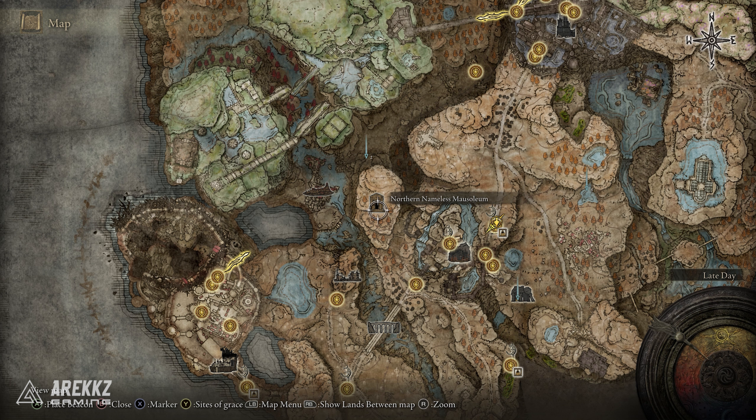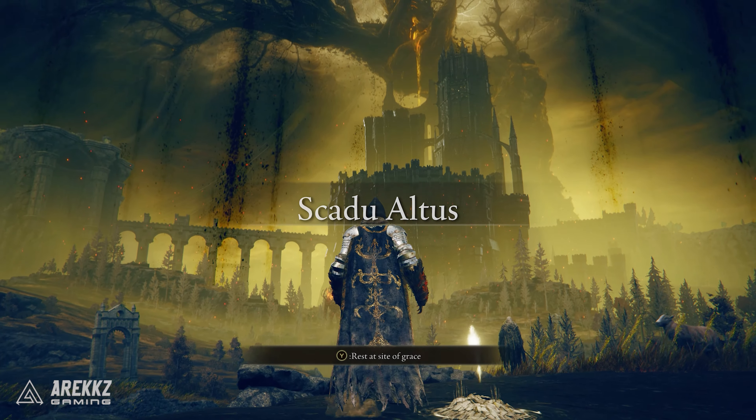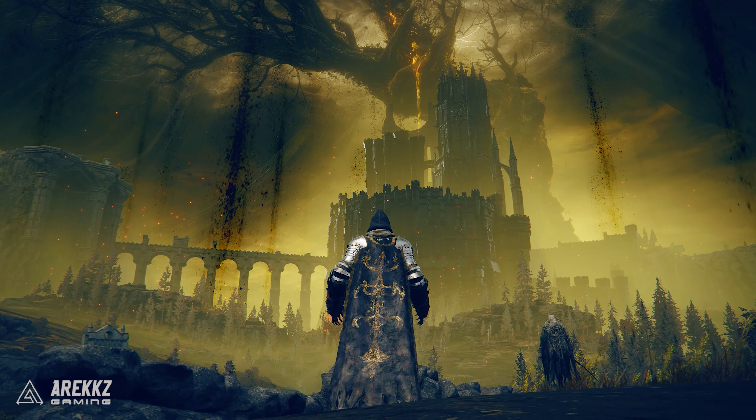To grab these you need to head to the Northern Nameless Mausoleum, which is located in the Rao base. This can be a little tricky to get to, but we have a path that worked for us. Going in this route will require that you have access to the Skadu Atlas area, as this will be the starting point of our route.